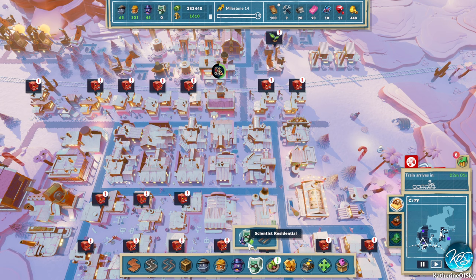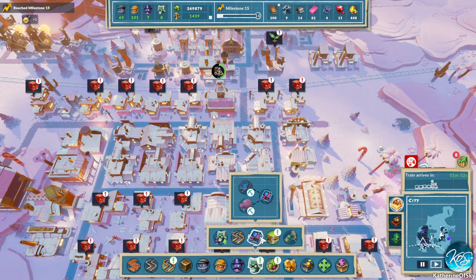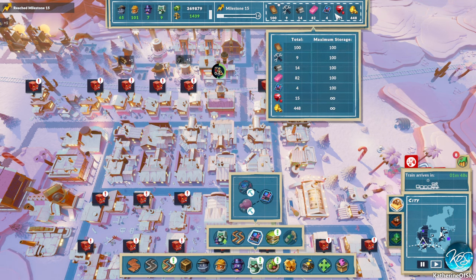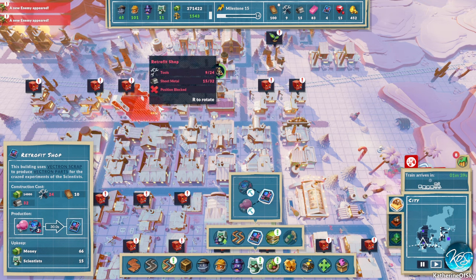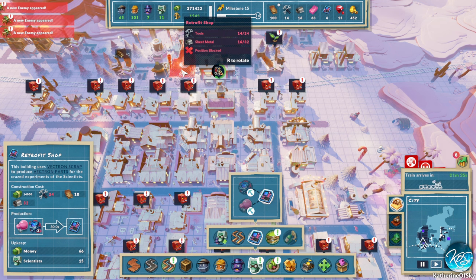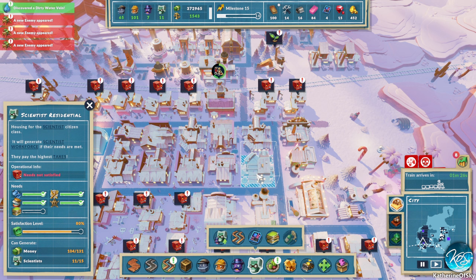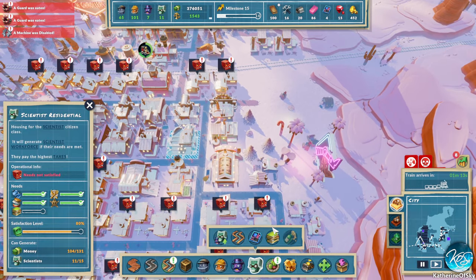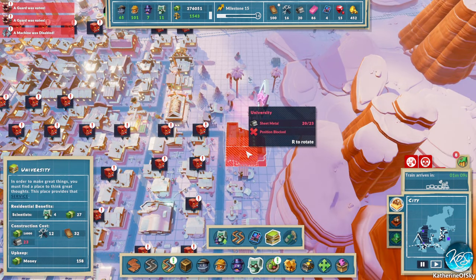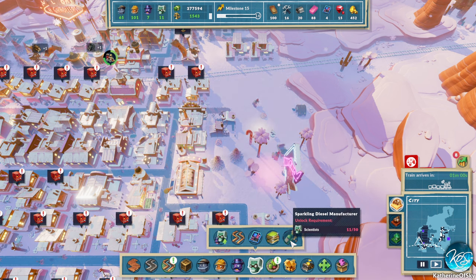We can upgrade one scientist — yay! Now the scientist needs all kinds of stuff. They have roads, and this new item called a retrofit shop. We magically got some of those items — vectron parts from vectron scrap. We're gonna encounter vectron scrap in the mine floor below. Don't worry about where you get that because we'll get to it. University — this is one of their buildings. Scientists are weird: they demand very few items compared to the other tiers.